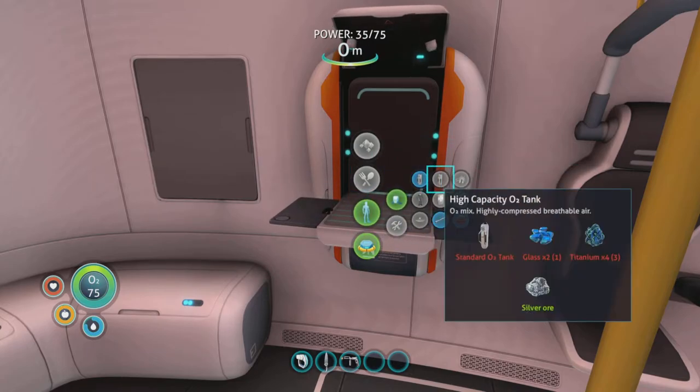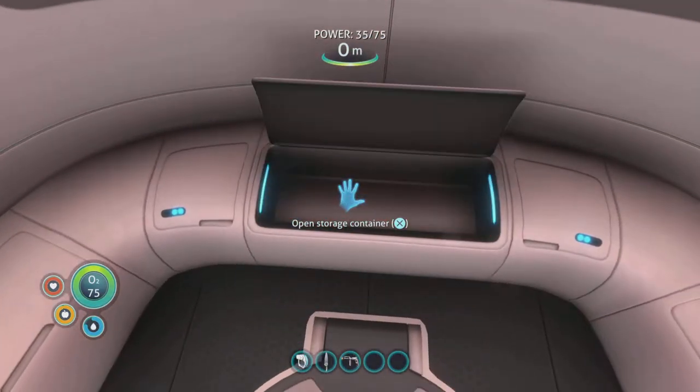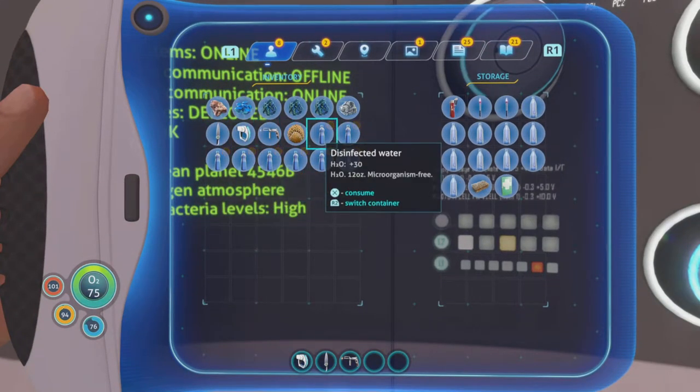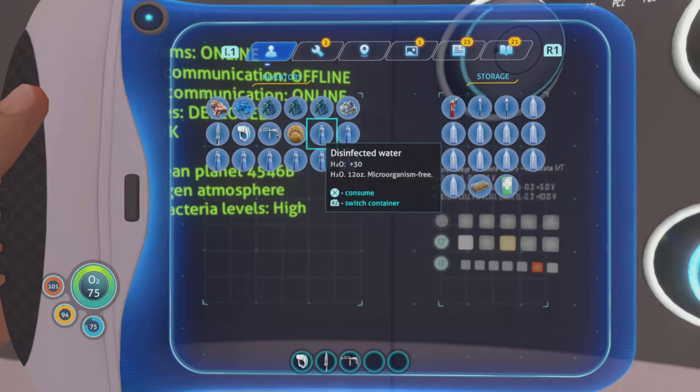We'll just put this water in here — it says H2O, which is water: 30, compared to 20 of the other ones. It's more work — you don't just go and grab a fish and make your water. So we need another titanium, and we need another glass to make a bit of glass.